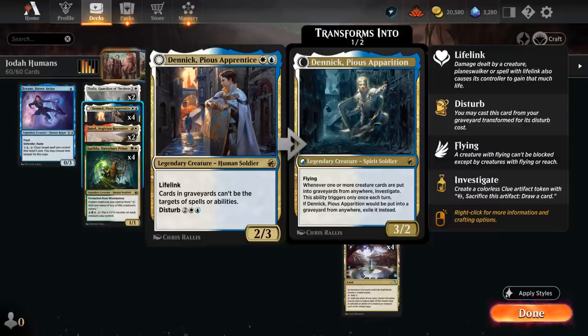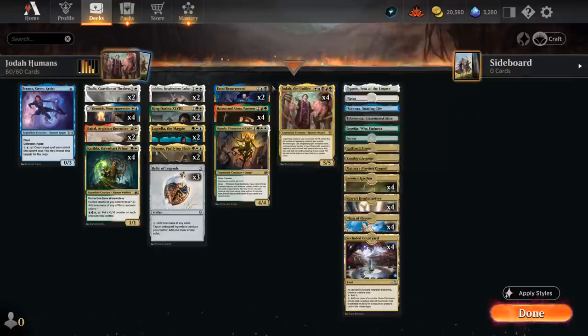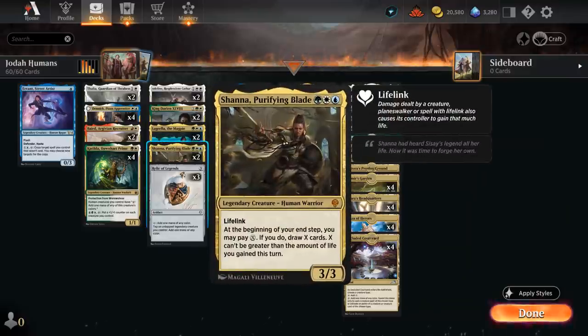The life-linking creatures in this deck also scale nicely if we have a Jodah in play to increase power and toughness, making it much harder for the opponent to outrace us. Danik also synergizes nicely with Shana, Purifying Blade, a 3/3 lifelinker, saying at the beginning of our end step we can pay X mana, and if we do draw X cards, but X cannot be greater than the amount of life we gained this turn. So the more life-linking creatures we have, the easier it is to draw extra cards with Shana.